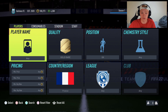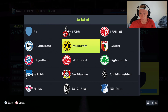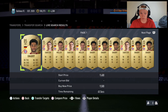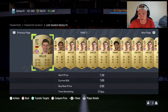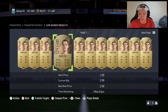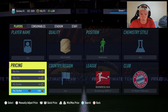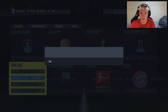Moving into our next filter, we're going to the Bundesliga — club Bayern Munich, position midfield, quality rare gold. With this filter there are a lot of cards: Gnabry, Sabitzer, Muller, Kimmich, and Sane. Moving to the prices, Sabitzer is the cheapest, usually around 3000 coins, but right now he's looking like about 2600-2700. I would try to pick these up for 2400 or less, same as the last filter.